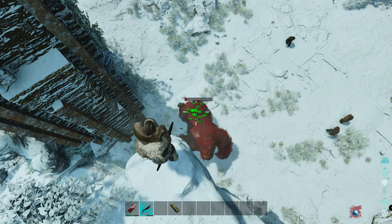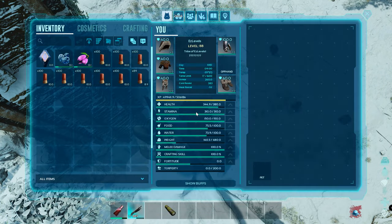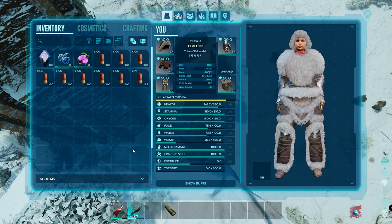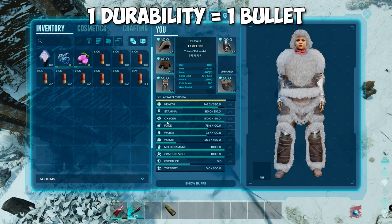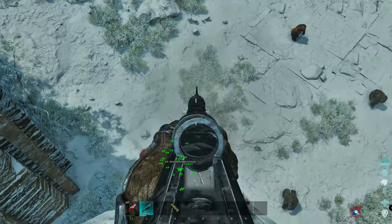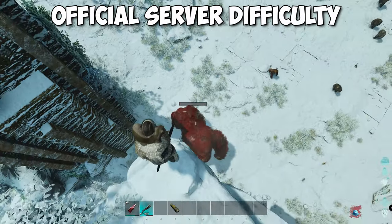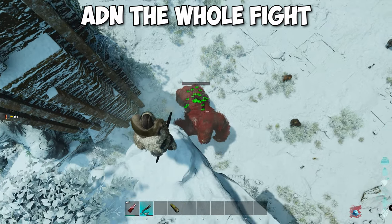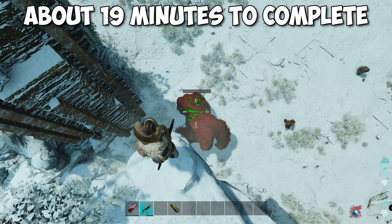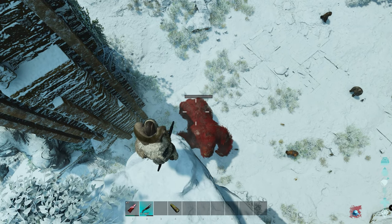This is basically 15 minutes into the fight and we used about 650 rounds of shotgun ammo. In case you do not know, 1 durability equals 1 bullet. This is near the end of the fight, and again this is on official server difficulty. The whole fight took me about 19 minutes to complete with about 750 rounds of shotgun ammo used.